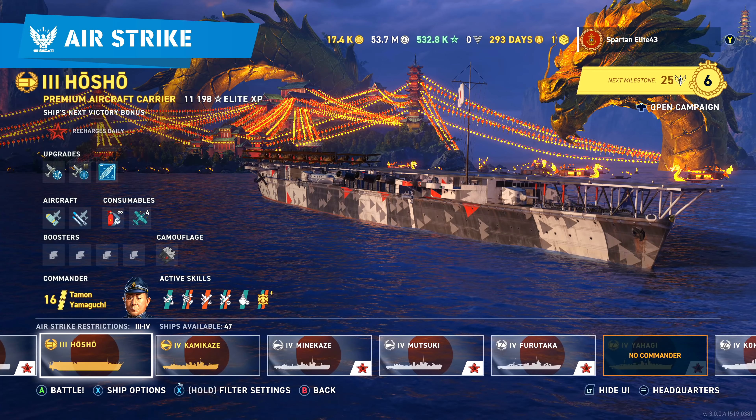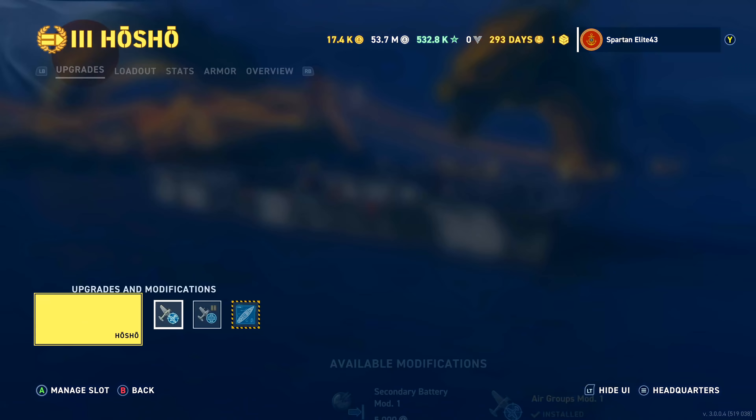If we look at the ship itself, we are running Air Groups Mod 1, Air Groups Mod 2, and Hosho Hull B.